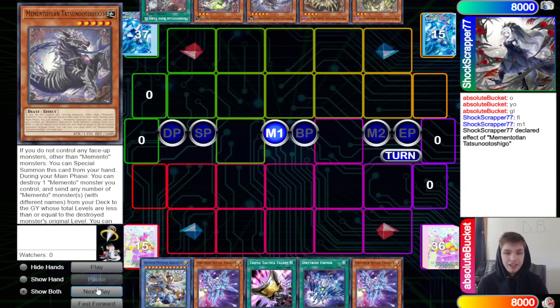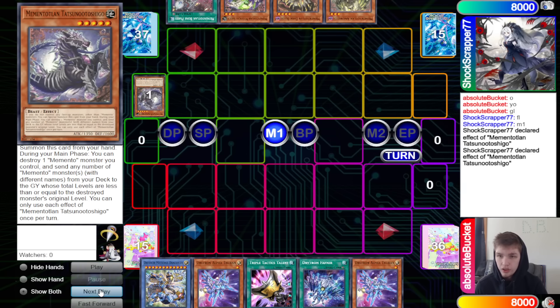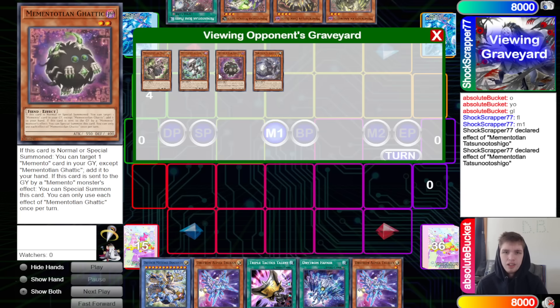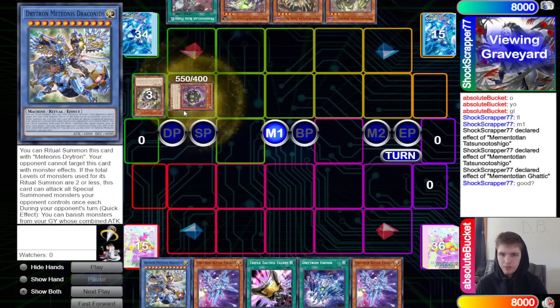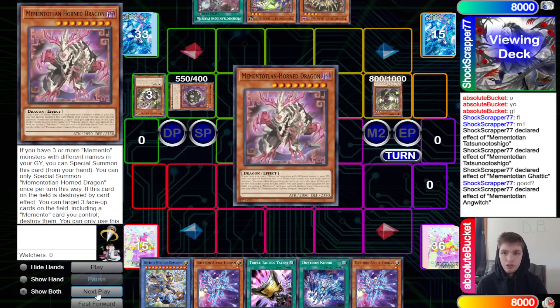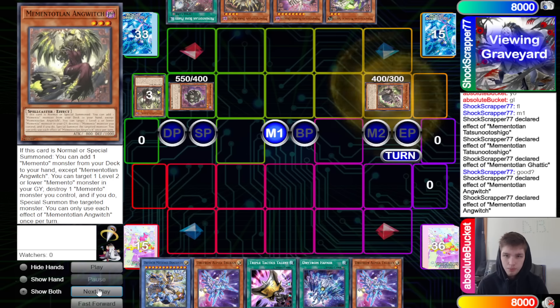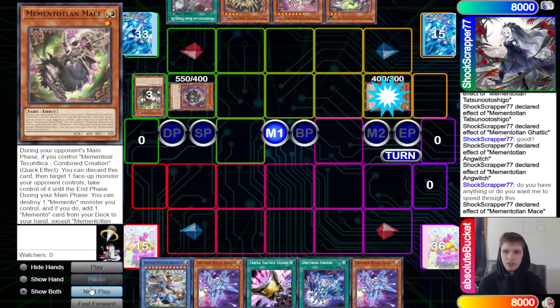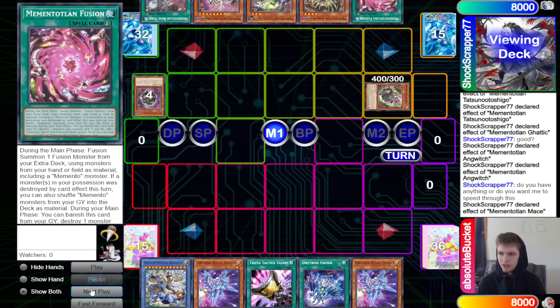Memento goes main phase — Seahorse effect special summons itself, then uses its effect to destroy itself and dump Gothic Goblin and Mace. Gothic effect activates to special summon itself. Normal summon Ange Witch, Witch effect searches Horn Dragon, then Witch pops and summons back Mace. Mace effect pops Gatik and searches out the fusion spell.